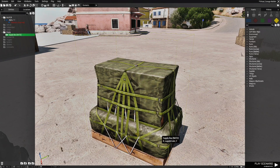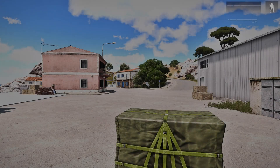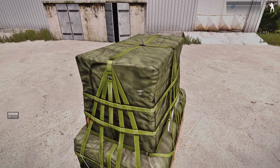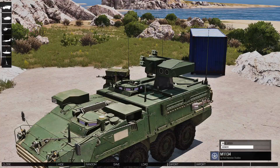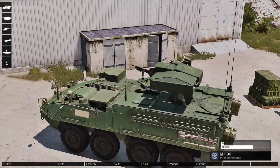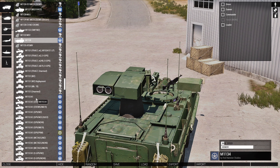If you hit OK, save the mission, and test it out, you'll see that no matter what you spawn, it will be at that position. So even if I'm looking in a different direction, you can see that the vehicle spawns at the new custom location.